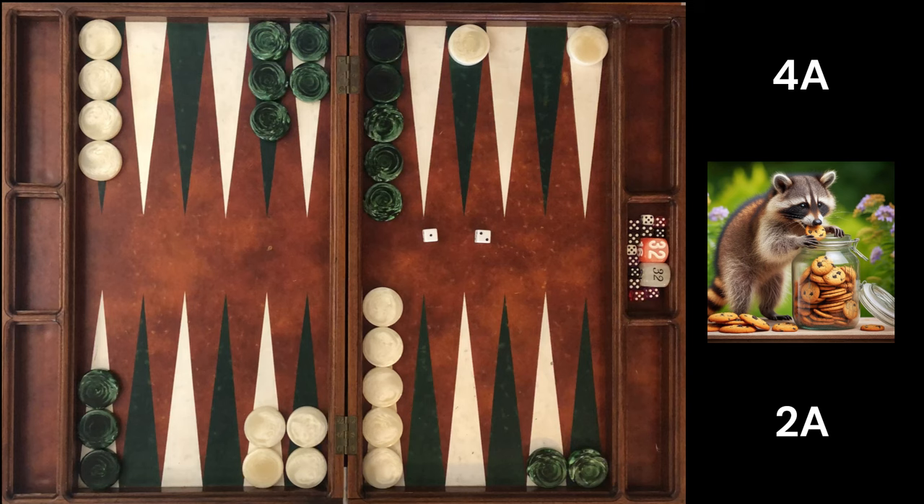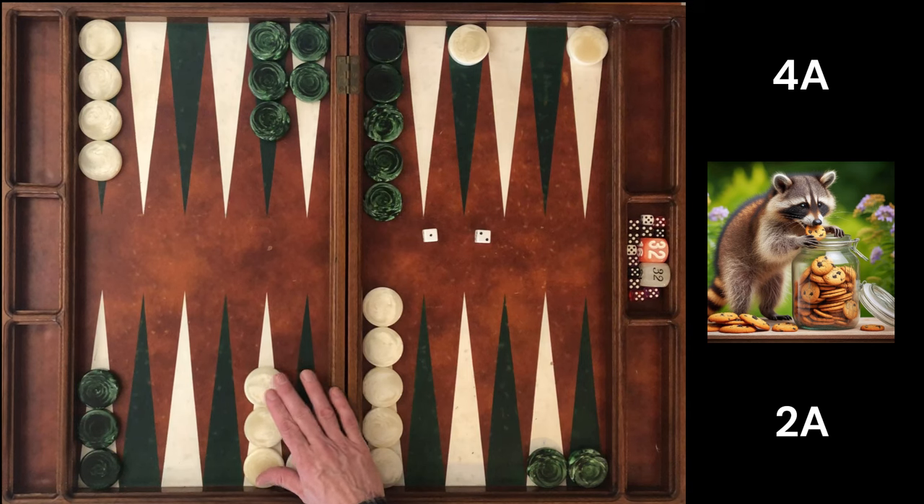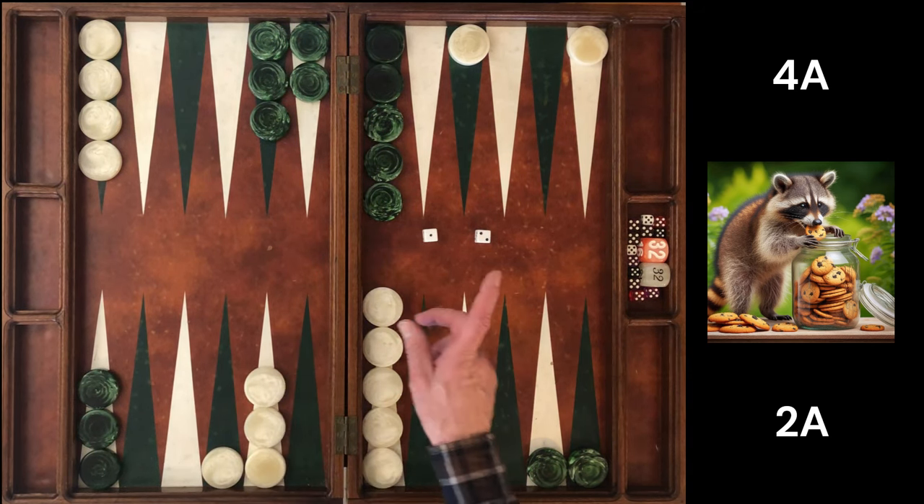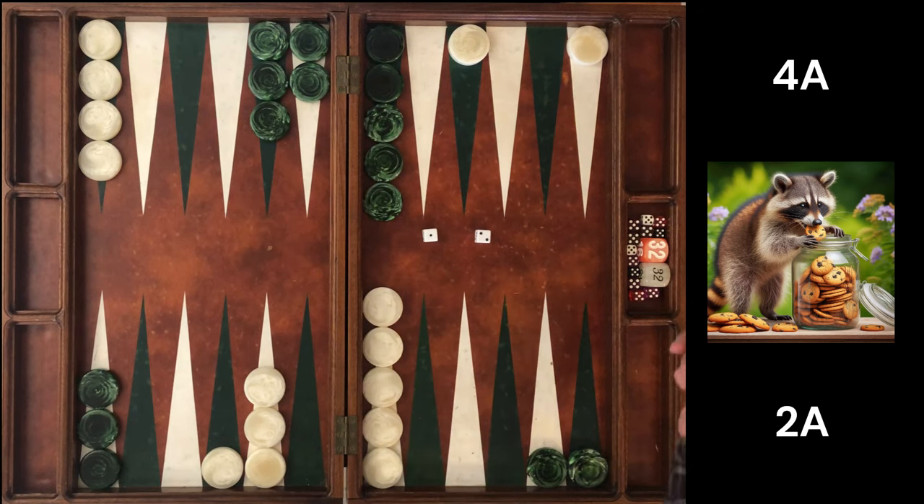Making the 7 point here is a double blunder. And if you catch yourself making a move like this when the match score is two away, four away — or something close to this — you really have to reevaluate what your priorities are, what your game plan is, when you evaluate the board but also take into account match score.